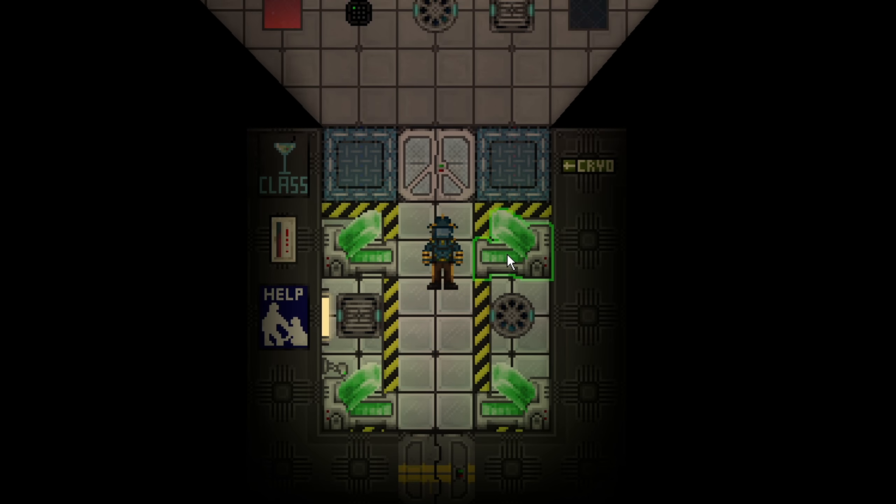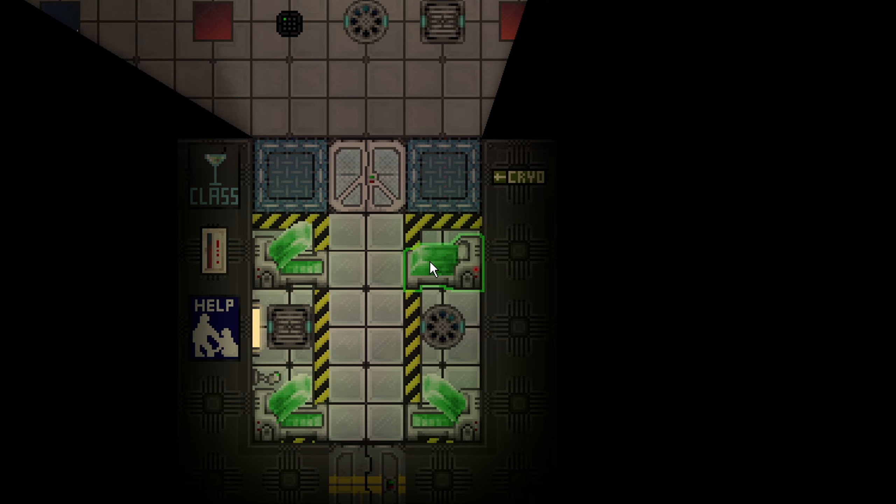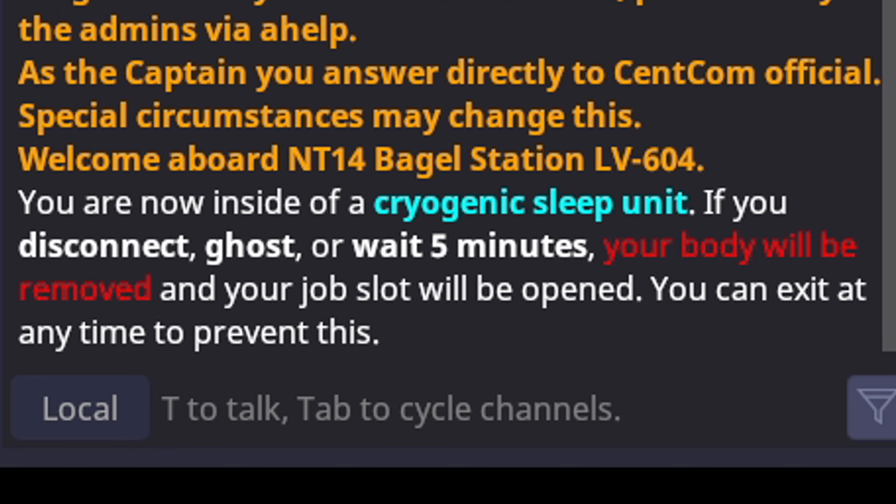All you do to sleep and round-remove yourself naturally is drag yourself into a cryogenic sleep unit. In the chat bar, it will say you are inside of a cryogenic sleep unit. If you disconnect, ghost, or wait five minutes, your body will be removed and the job slot opened. You can exit at any time to prevent this.